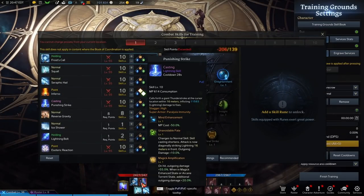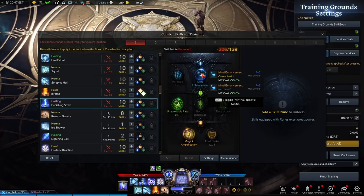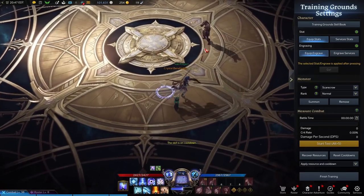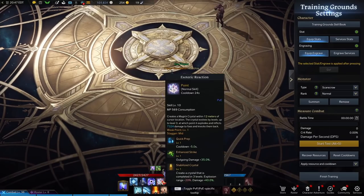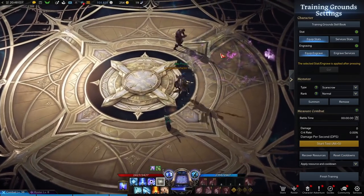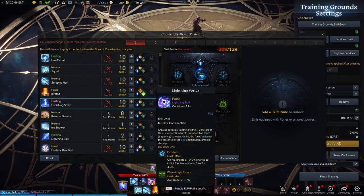Punishing Strike — I initially called it Raffle Strikes — is your big damage skill, essentially an execute that hits really hard. You'll run two-one-one on this. Taking Unavoidable Fate turns this into a line ability rather than the normal lightning. Be careful when setting it up in your combo after Esoteric Reaction, because you can actually miss. That's something to keep in mind when lining up your combos. Lightning Vortex remains your bread and butter.